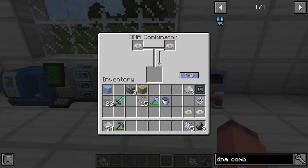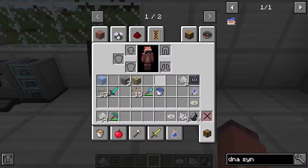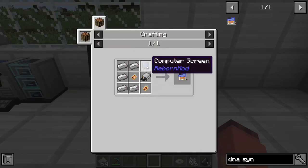You can also do hybridizing, but we will get to that later. Once you have combined all of the disks to get a 100% one, you can then take it and move it over to the DNA synthesizer. This is crafted with 5 iron ingots, 2 advanced circuits, a disk drive, and a computer screen.